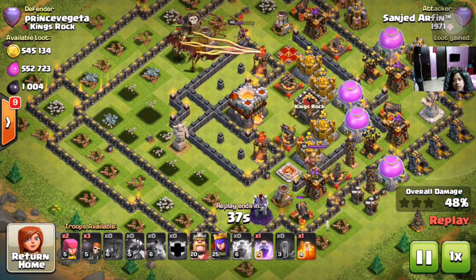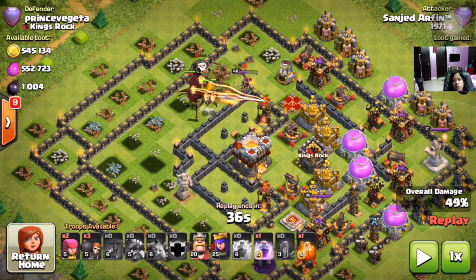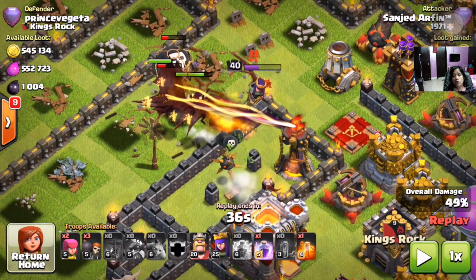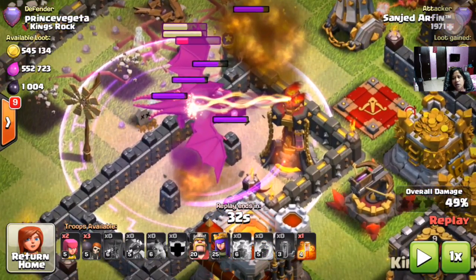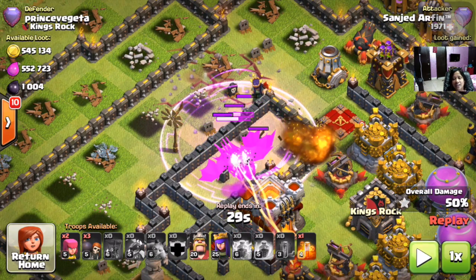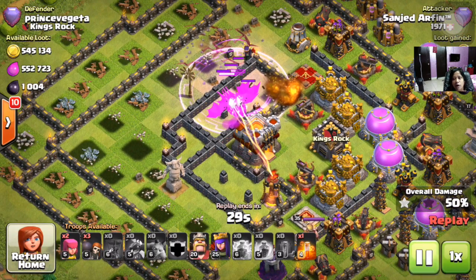Now comes the Archer Queen — this is a very dangerous thing when you are doing air attacks. The Archer Queen does a lot of damage. But nothing to worry about — Shanjit has it covered, and he is using one rage spell to go for the town hall.